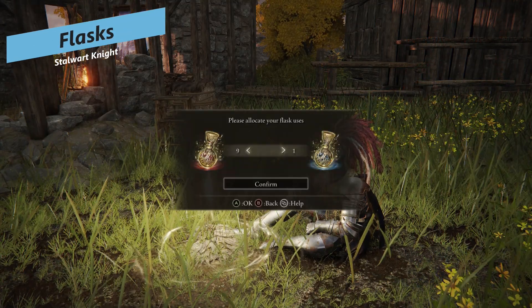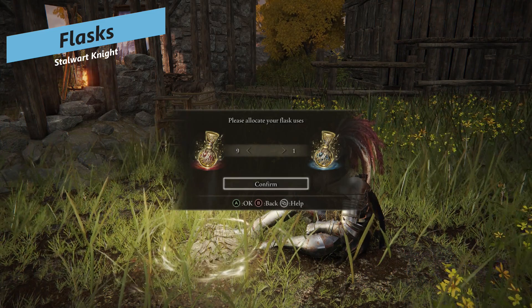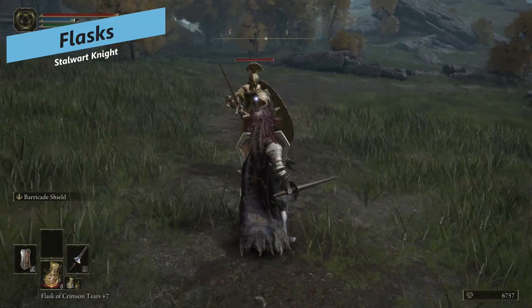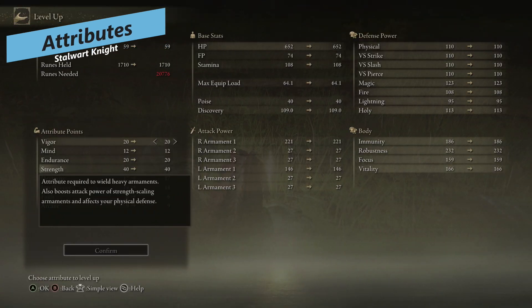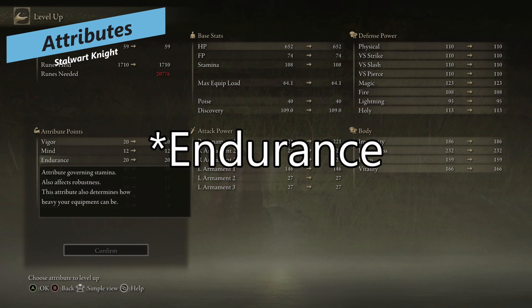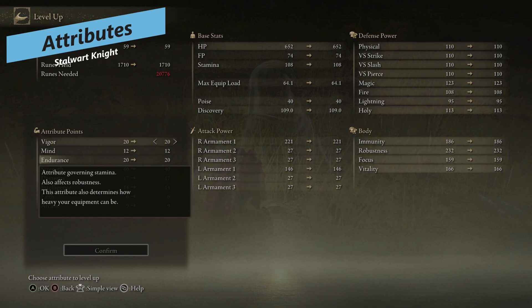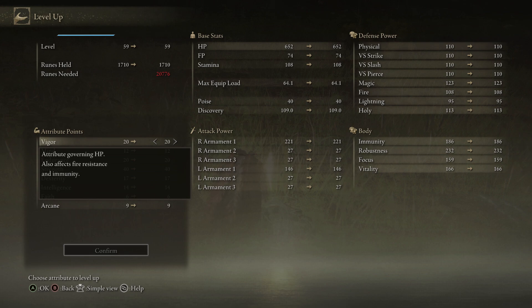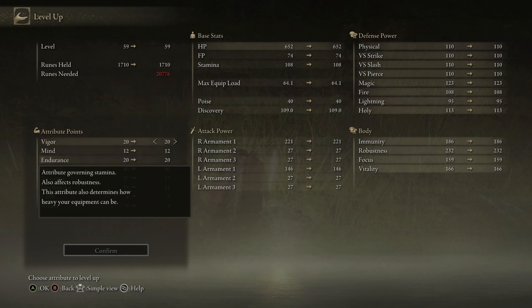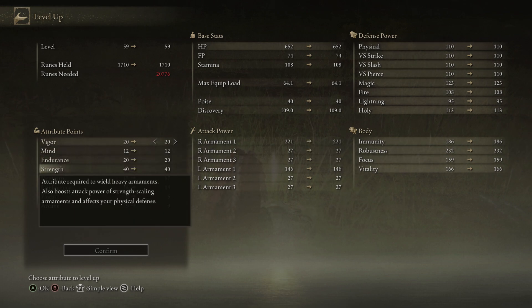For your flasks, you want everything in health, maybe one FP flask just in case you run out of FP to use these Ashes of War, but they're relatively cheap so you should be fine. Your attributes are going to be strength primarily, then stamina, then vigor in that order. If I did my stats again I'd probably put more points into stamina — you want to balance strength and stamina somewhere in the middle as your two primary stats, and then put points into vigor.